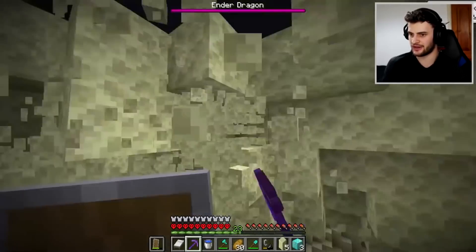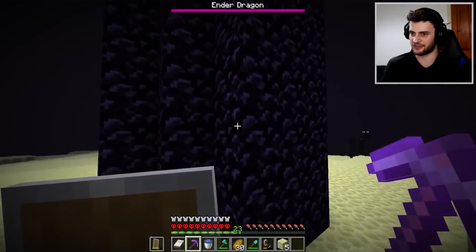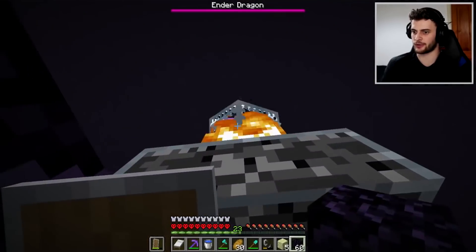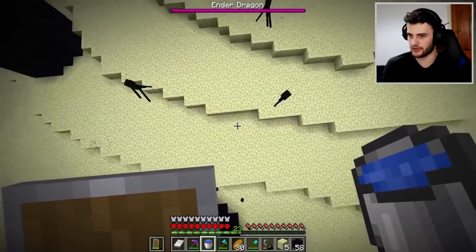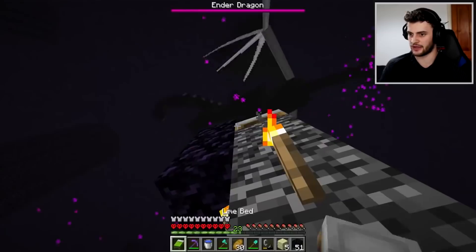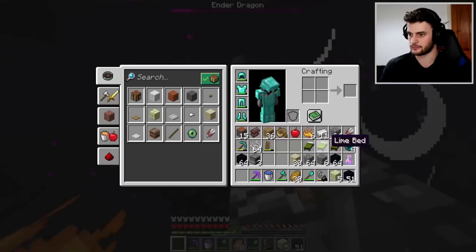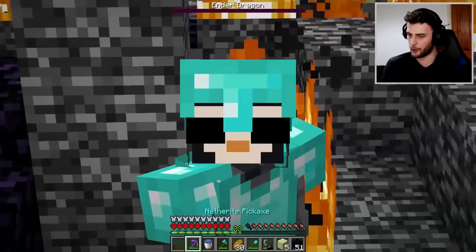I guess we can first test this pickaxe against endstone — yeah, very powerful. But obsidian — can it instamine obsidian? Oh my goodness, yes it can! There is nothing that can stop this pickaxe, other than bedrock. Only creative can defeat bedrock. Now this is how you work your way up to an end crystal — destroy it, perfect. The dragon is coming after me. I think it's perching already. I might actually screw this up but I'll do my best. Look at that — the quick inventory moves. Well, we beat Minecraft with the perfect pickaxe.